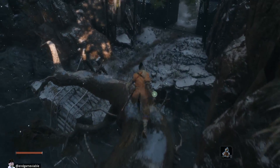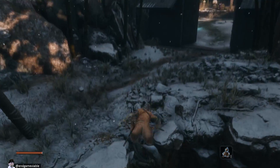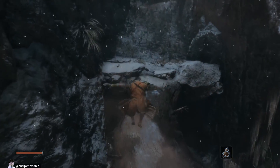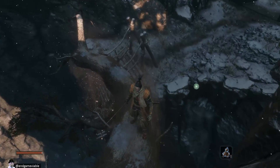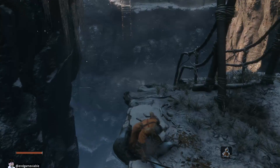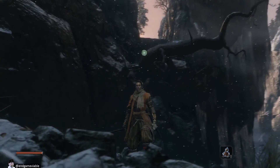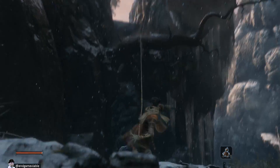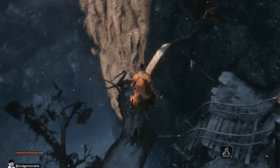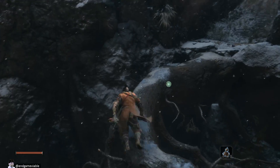So it looks like we couldn't go anywhere that way. I don't have to hold down G or anything, it just does it. That was weird. So there's a couple of different places. Yeah, there's two different spots I can grapple there. Doesn't seem to matter which one I pick.